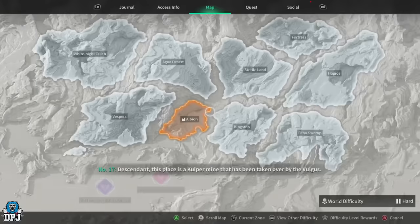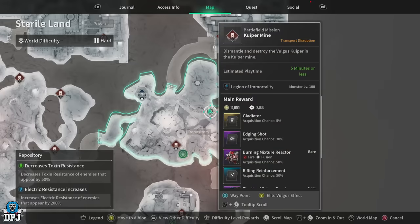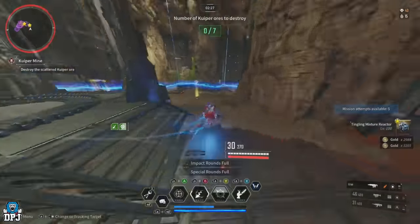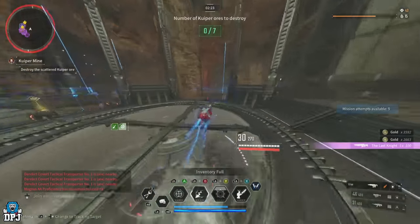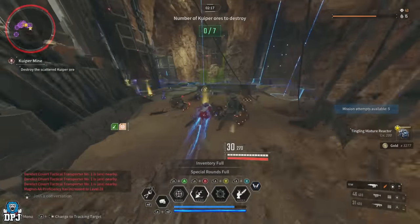For Sharen's impact round mounted reactor, head to Stereo Lands, the Repository area, and run the Kuiper Mine mission. You're lucky if this is what you're after — it's one of the best missions in the game to farm. You'll get tons of loot, gold, modules, kuiper, and no doubt hundreds of these reactors this week.